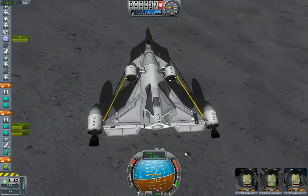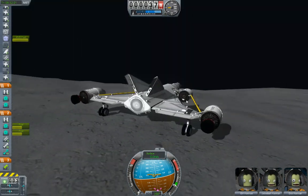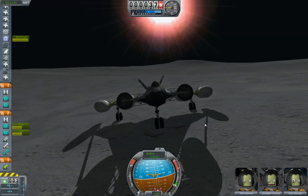I know that eventually in this game we will have the ability to do EVAs. I hope we'll be able to get out there and plant a flag, because you're on the moon, you have to plant a flag, right?